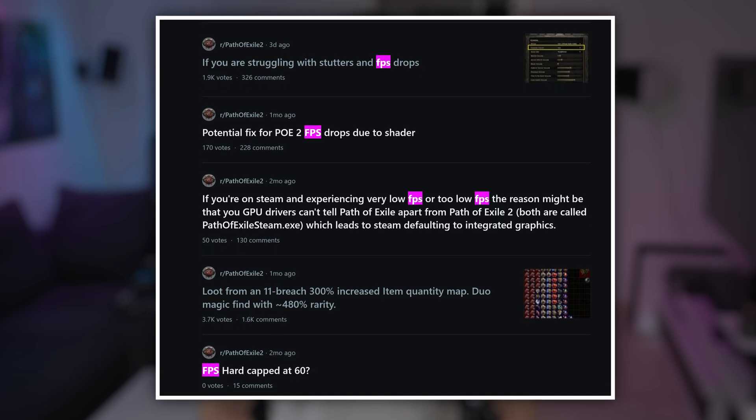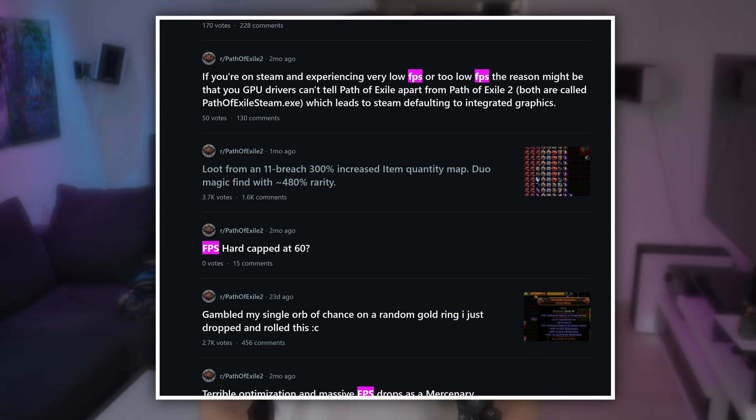Path of Exile 2 Early Access has been out for nearly two months and there are many posts about the game crashing, people's PCs freezing, or even turning itself off. In this video I will go over some basic solutions that revolve around software that you can try yourself. I won't go too in-depth on any hardware related topics because this would make the video a bit too long and complicated. But if you built your desktop PC, I'm guessing you know what to look out for.